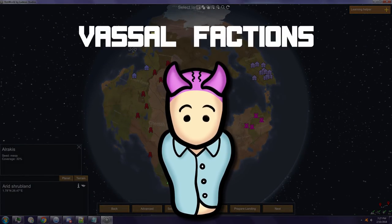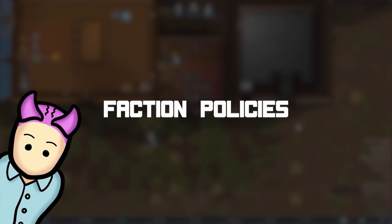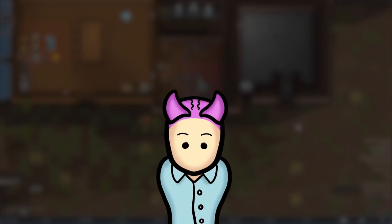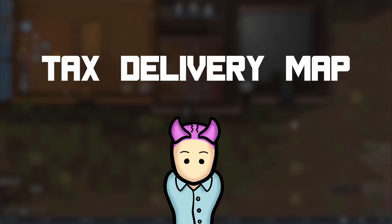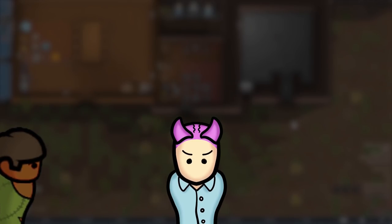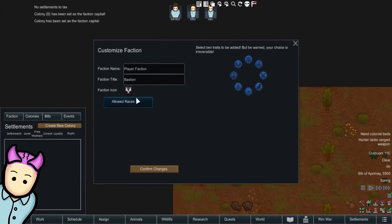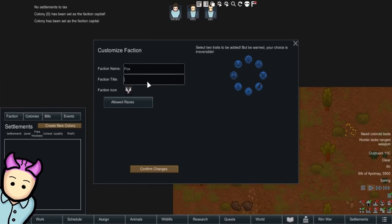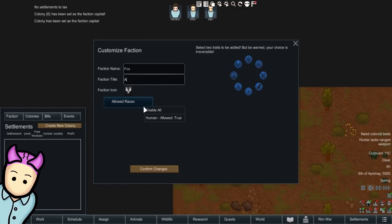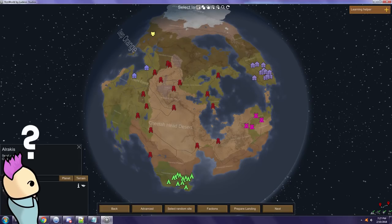In RimWar, player settlements will be recognized as vassal factions. The first thing you have to do when creating your faction is set the faction policies and trades — here you can set how you'd like your settlement taxes collected and create your tax delivery map. After that, start to create your faction, setting the name, title, and icon. Once done, the button will change to 'Create New Colony' — clicking it brings you to the world map to place your settlement.